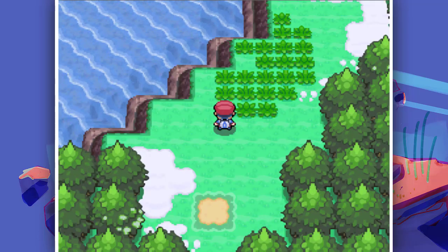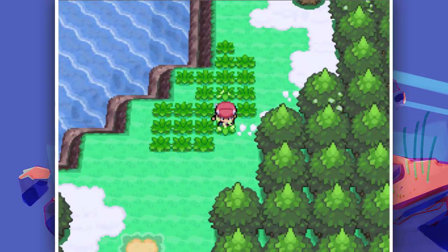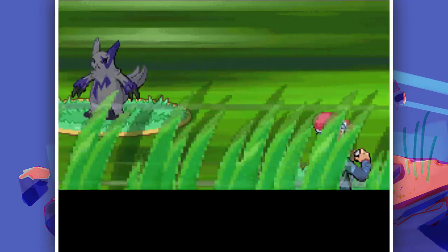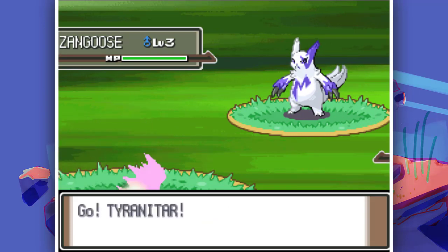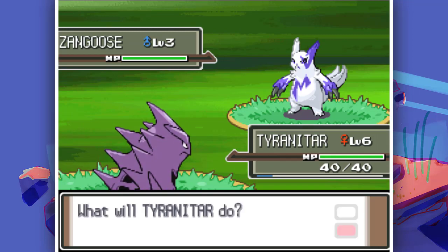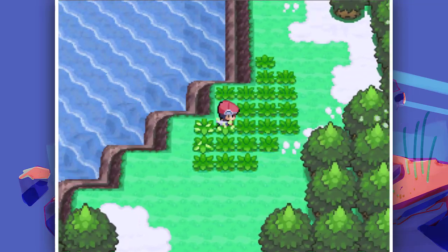We unlocked the cross-matches so we can see some encounters. Look at this blue Zangoose - I know this looks like the shiny color, but no, this is not shiny. This is the regular color that can only be found in this crazy randomizer.